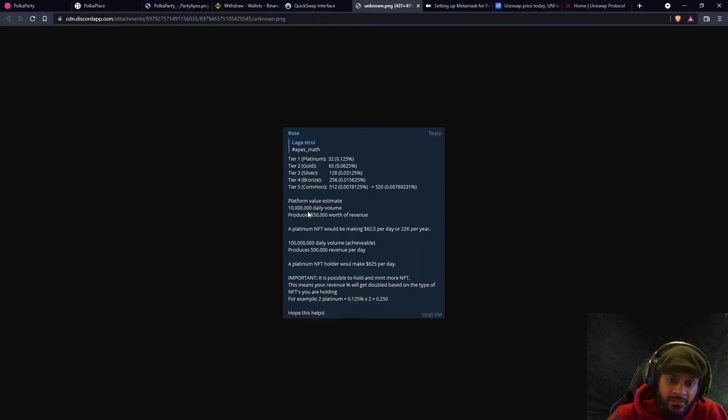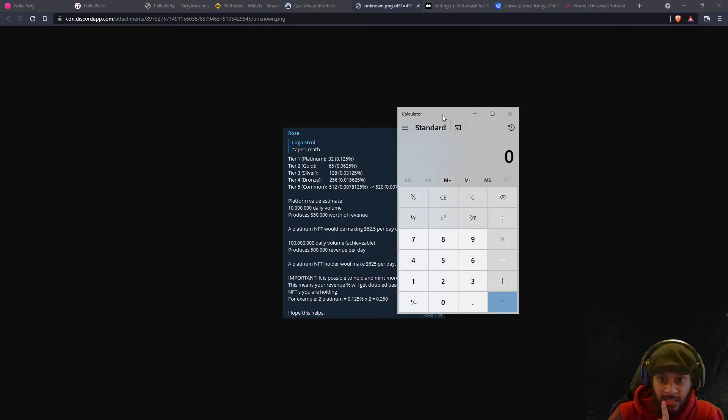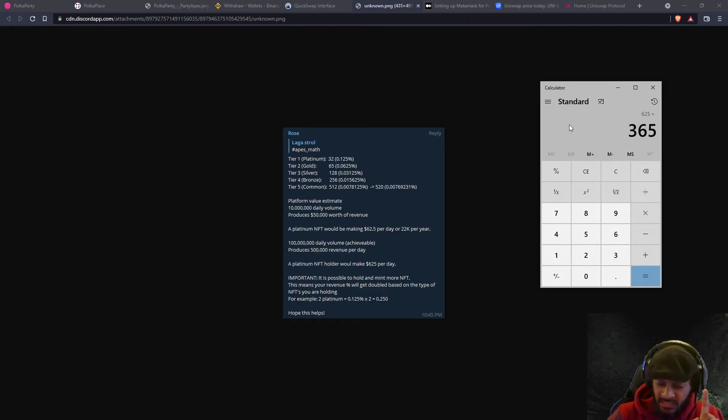At 10 million daily volume, it produces $50,000 worth of revenue. This means a platinum ape holder gets $62.50 each day, which equals roughly $20,000 to $22,000 each year in passive income — and you don't have to do anything. At 100 million daily volume it produces $500,000 revenue per day, meaning a platinum holder would get $625 each day.